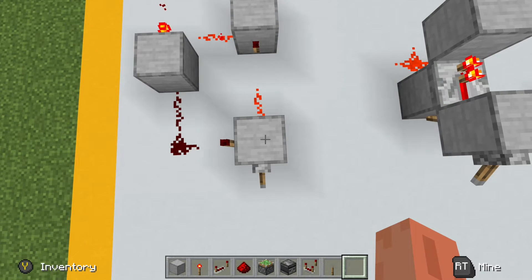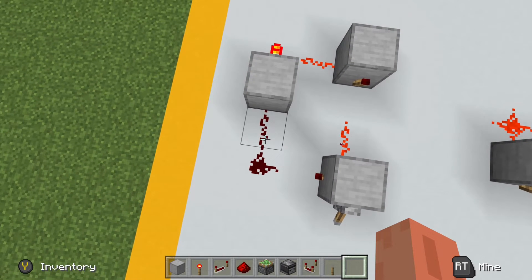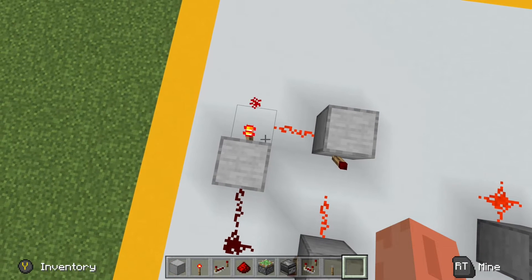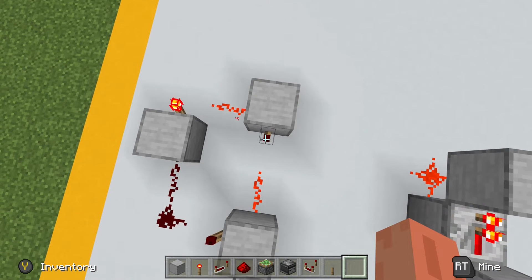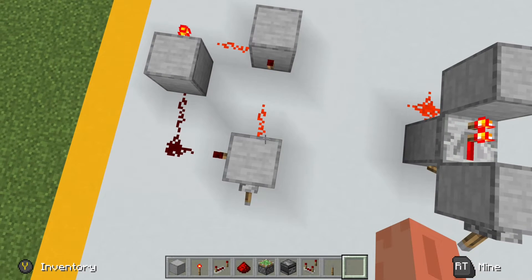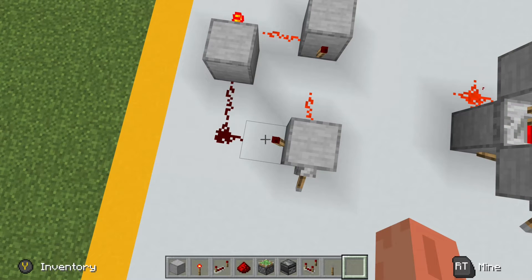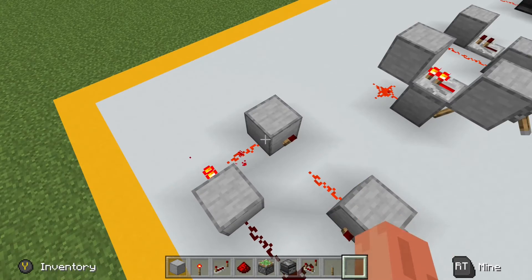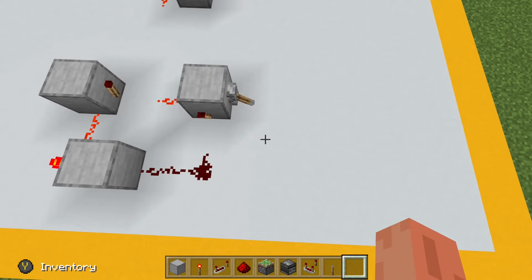The way it works is that while this block is powered, it toggles off this redstone torch, which means that this redstone dust is not powered, which means this block is not powered, so this redstone torch is able to be on, which powers this redstone dust, and in turn this block, which toggles this redstone torch off. Because this torch is off, this redstone dust is off, which means this block is off, which means that this redstone torch is able to be on. This creates a chase pattern, where the redstone signal is chasing this path around the circuit, allowing a redstone pulse to be generated at a regular interval.